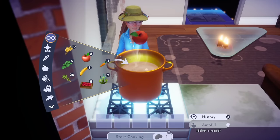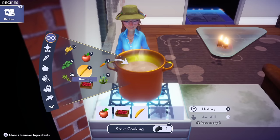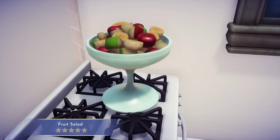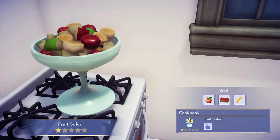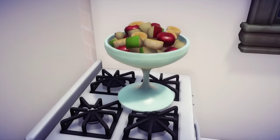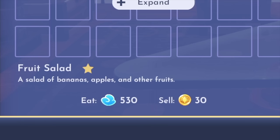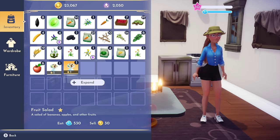The next thing is cooking. My tip is to ignore the star rating when you're cooking for energy and just add more fruits and vegetables into the meal, because that's going to provide you with more energy. When I make a fruit salad with three fruits versus one fruit, I get around a thousand energy versus only about 500 energy with one fruit.